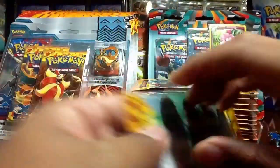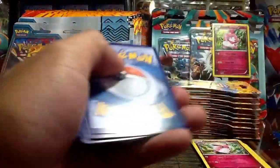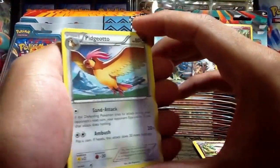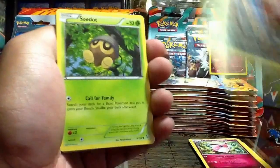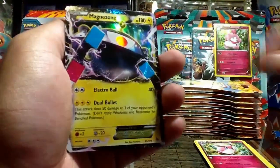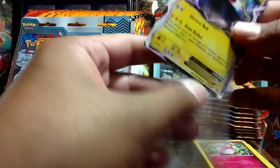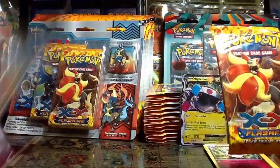Okay, so we have — whoa, I think I see something there — Pidgeotto, Nuzleaf, Fletchinder, and one of my blister packs fell. Sneasel, Skrelp, Scraggy, Flabébé, Binacle Reverse, and wow — Magnezone EX! I think this is like my fifth or sixth one. So if you guys want to trade, definitely leave a comment and message me some offers.